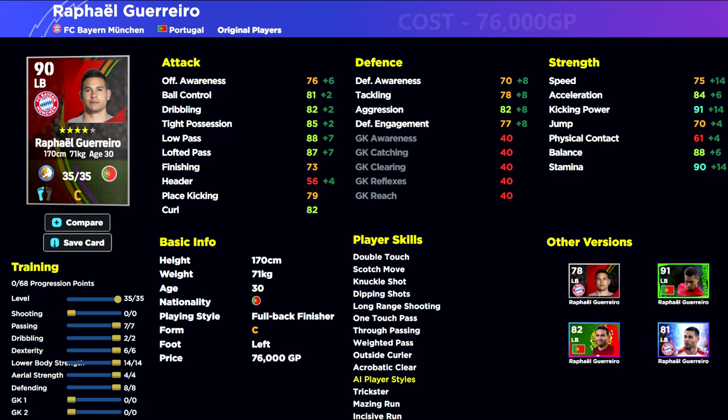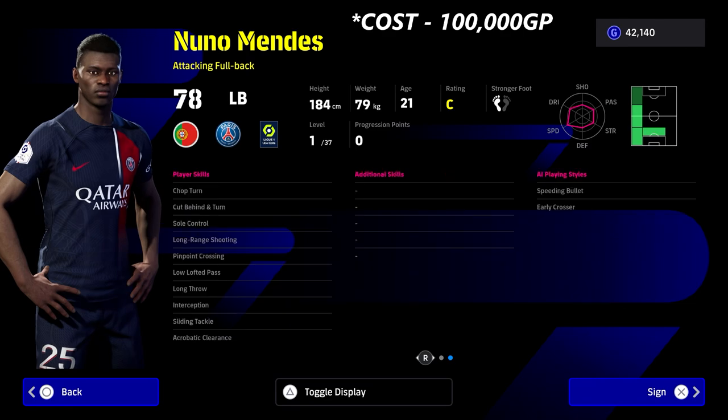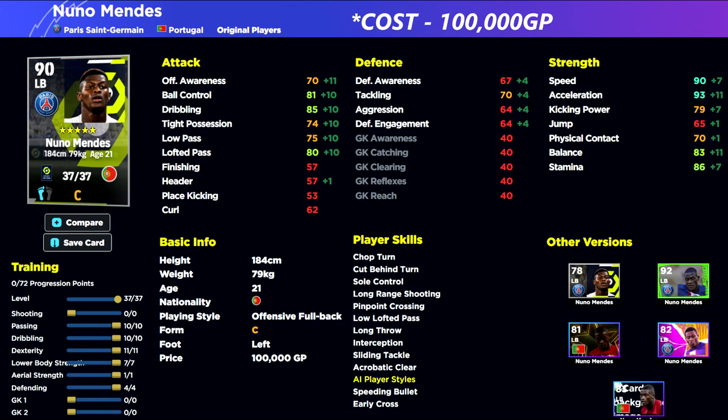Last but not least, my ultimate left back: Nuno Mendes. To keep it as plain as possible — when you're buying a standard left back, you have to decide before you even buy him: do you want an attacking left back or a defensive left back? Same with a center back — do you want one that's tall and good in the air to deal with target men, or do you want someone aggressive, fast, with acceleration and balance to deal with players like Mbappe and Romario?